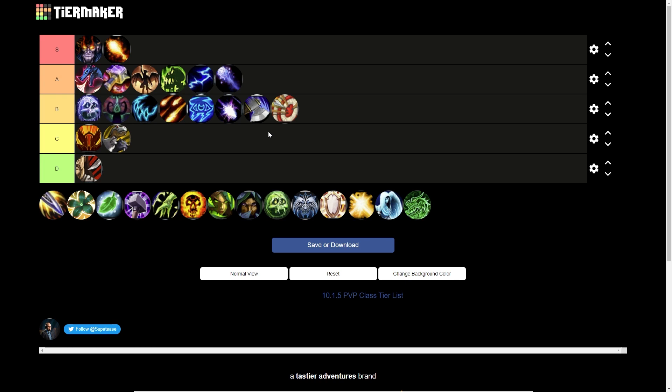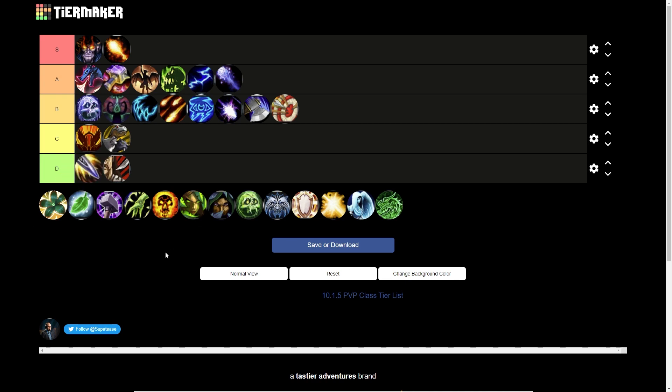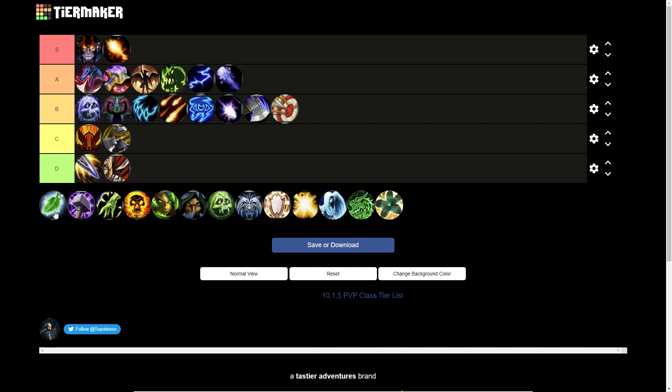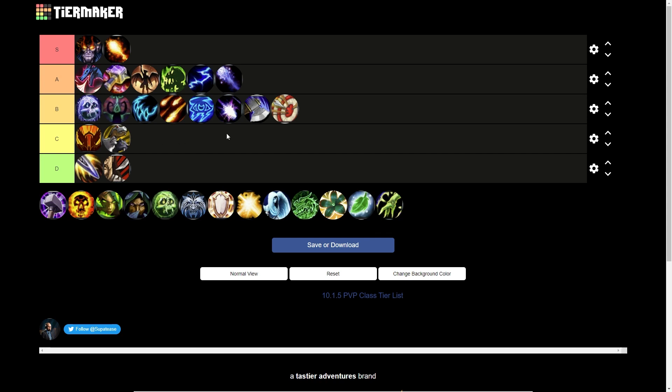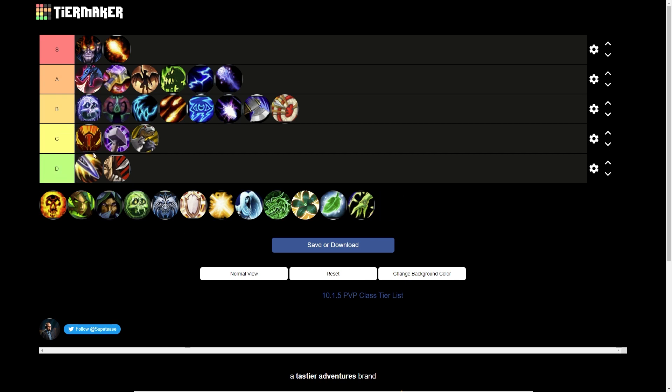Balance Druid can shine in single target on some fights and Starfall is really their big draw, but there's just not many fights this tier to fully take advantage of that. Outlaw Rogue goes in D tier — their damage just isn't there. They can do okay on things like Sarkareth because they can just cleave the whole time, but they're not bringing a ton. I think both Outlaw and Assassination Rogues need the 10.2 rework to really come back to the forefront.